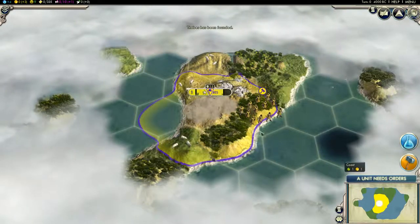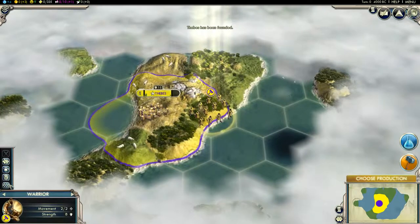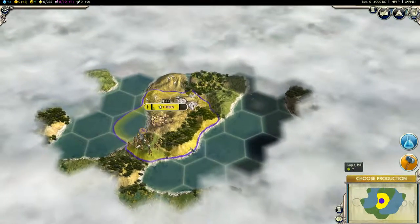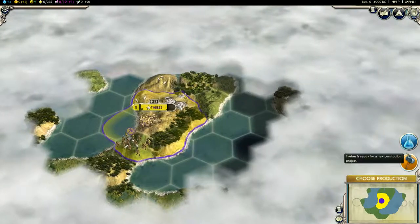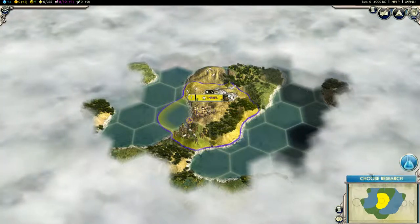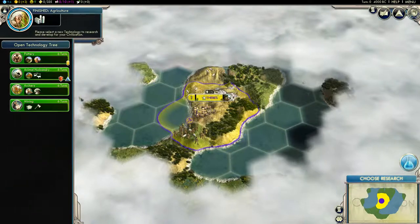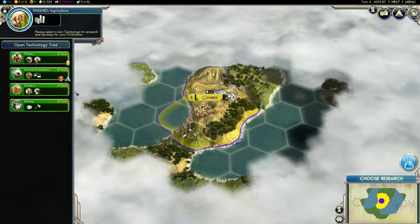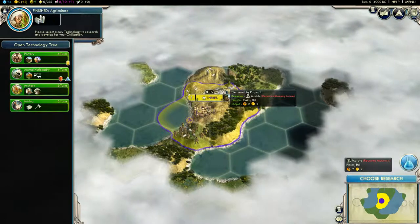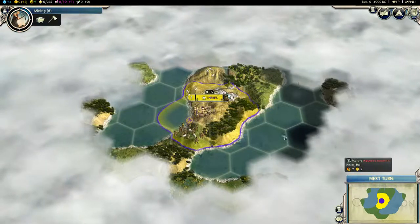Right away we're gonna found our city. We should definitely start off with a scout and try to find as many ancient ruins as possible. I also want to start off with mining, because very fortunately for us we started right next to marble, and I want to get that as soon as possible.